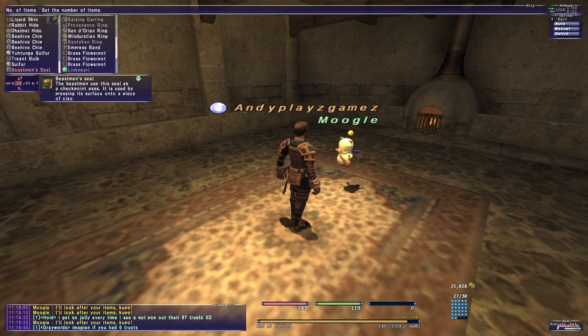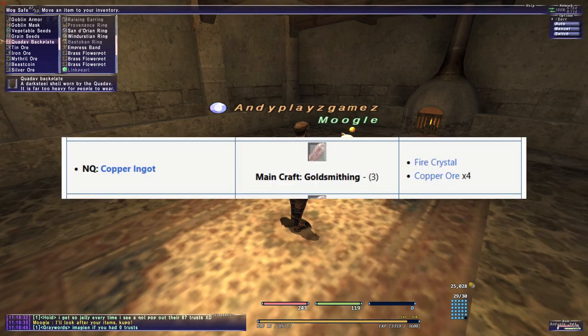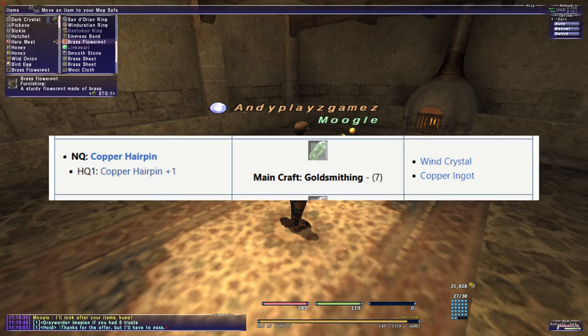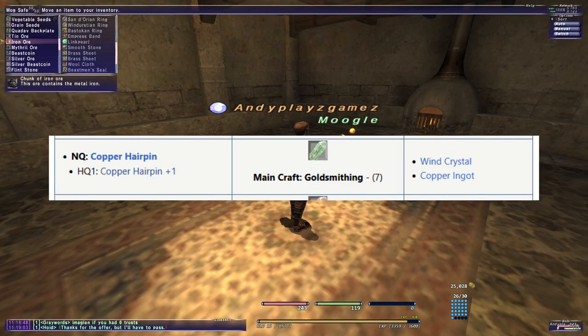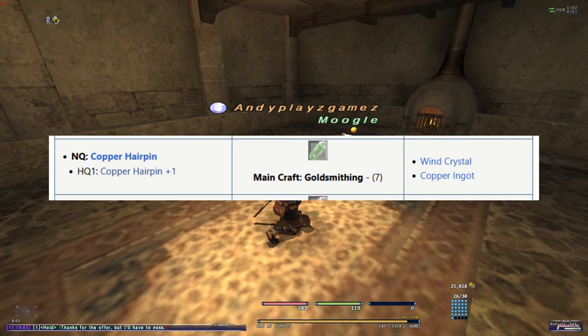To start, you'll need to have gathered somewhere around 10 stacks of fire crystals and a few stacks of wind crystals. Step one would be to buy or farm up some copper ores to make copper ingots until you are around level 4 goldsmithing. Then use up those ingots with wind crystals until around level 7 on copper hairpins. These will also be your first rank up items, so sell to the NPCs all but one of them. I also recommend getting synth support to reduce your failures on your way up to level 8 or so.